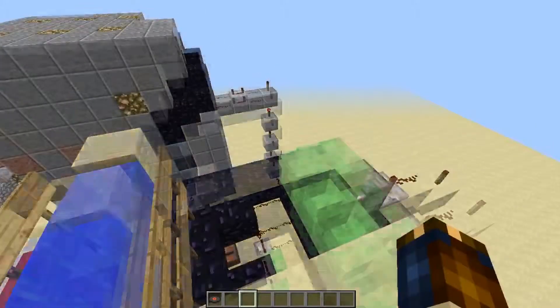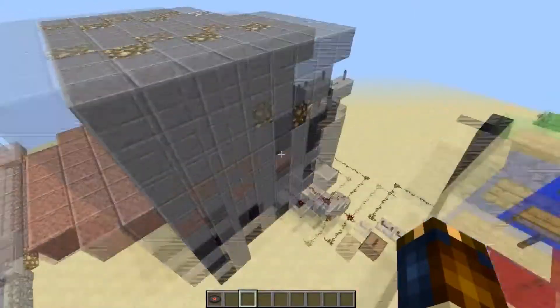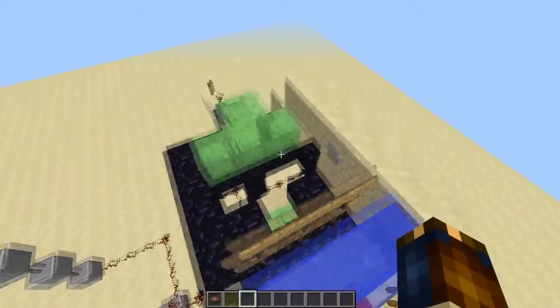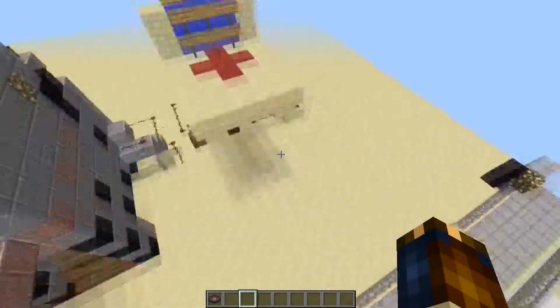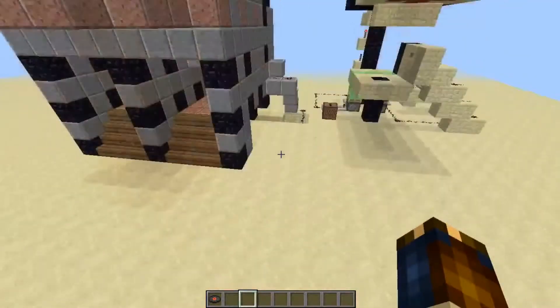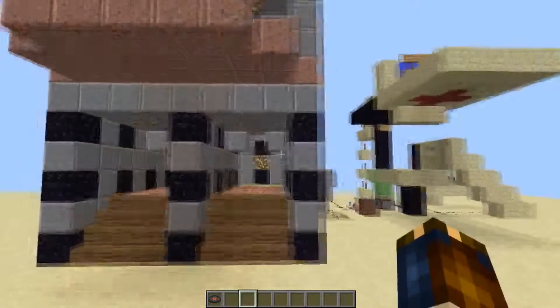I basically transformed it into that elevator, and then I took that idea and went over here and made it into this - so this is the prototype. I don't know why I put water here, I thought it would help stop me from moving, but it really doesn't, so I gave up on that. I just kind of let it push you forward. So this is basically the slime block elevator I created.